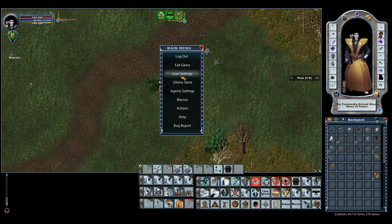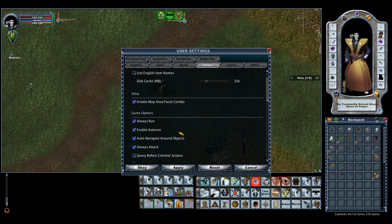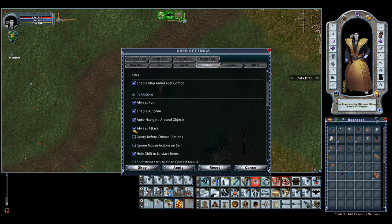What I always do first is go into my user settings, and under options — this is not turned on by default — there's an option called Always Attack. It says: while in war mode, your character will automatically attack any mob that is selected. This is super handy. I use this; this is pretty much how I fight — using Always Attack.